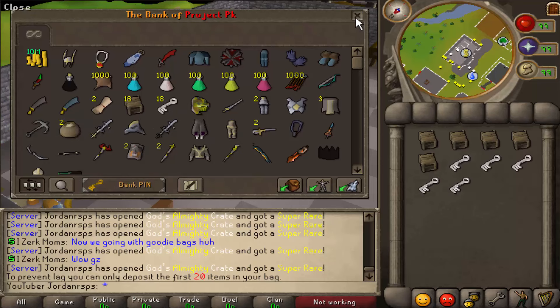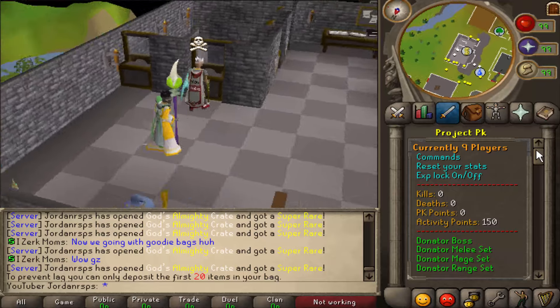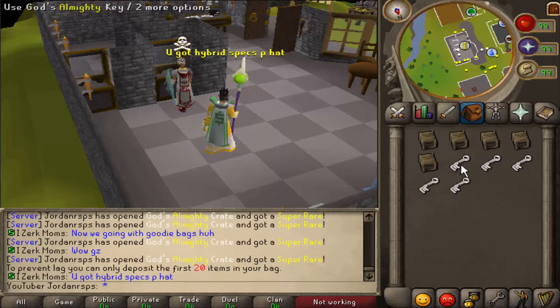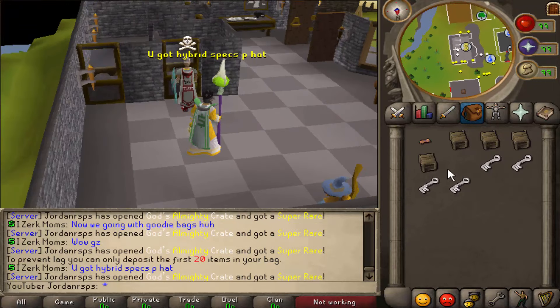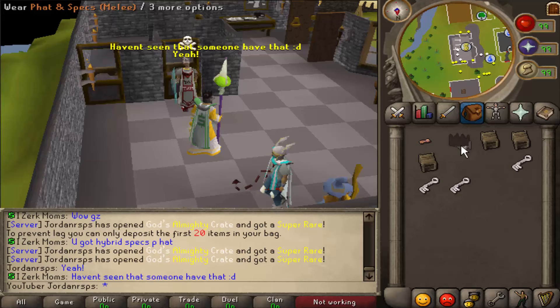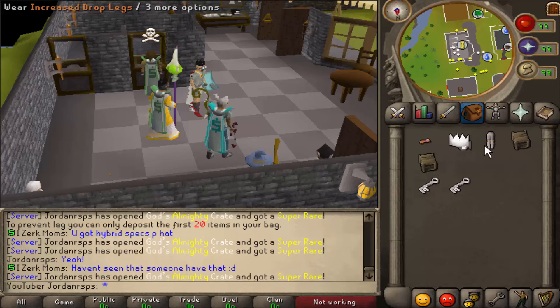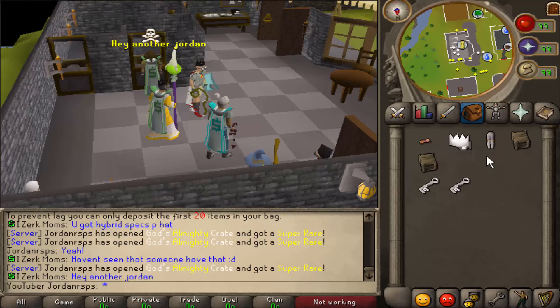This server has a lot of unique features by the way — it's not that popular but hopefully it starts gaining players. The game developer has been working really hard on trying to advertise the server. We also got a dry god longsword and a black melee item, and some increased drop legs — wow.